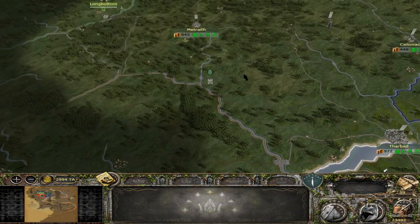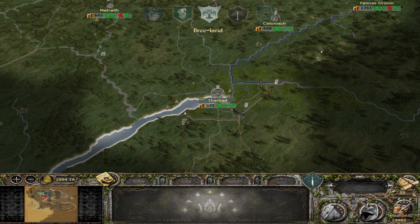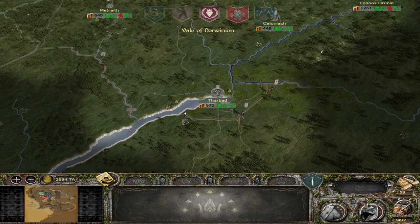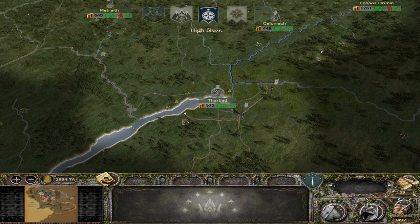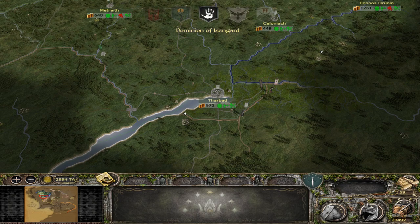Tharbad is getting a spy - perfect. Let's end the turn and see how much military force Dunland has. This is a frontline region so there might be more than we know - could be a pretty large force. If we're lucky they might only have two units and we can nip in and take it quickly.